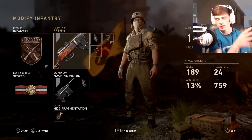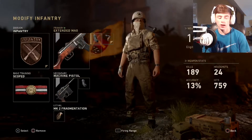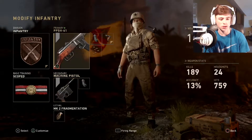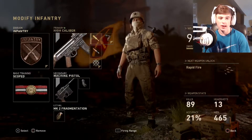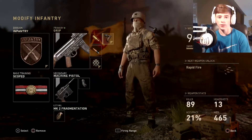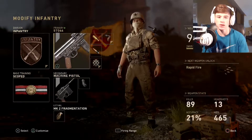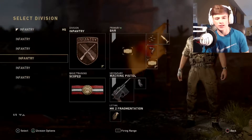My second favorite class besides the Landfield setup — I run extended mags, grip, and rapid fire on that one. I use extended mags because with rapid fire you're burning through clips fast, and I added a grip to stabilize the rapid fire. Now the STG44 — one of the most absurd guns in the game. I added a grip just to make it even more accurate, then high caliber and full metal jacket to make the damage even more insane. It just destroys people. So those are my five classes.